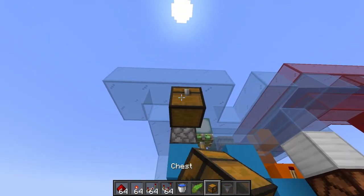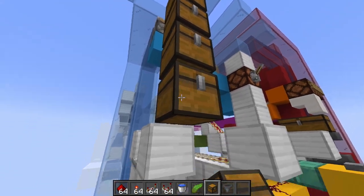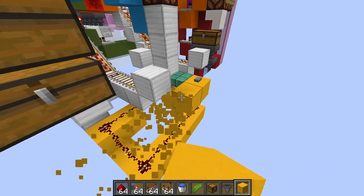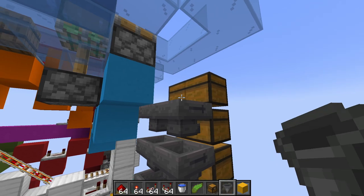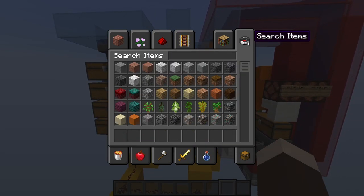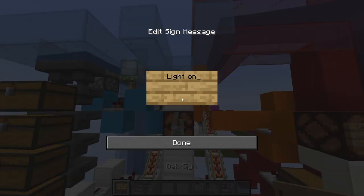Our chests are going to go here — one, two, three, four — four is about good, keeping in mind this is the floor level so we'll have one block there. We'll hook up all of these, break this block, and put a sign down — light on is shower mode, light off is chest mode.